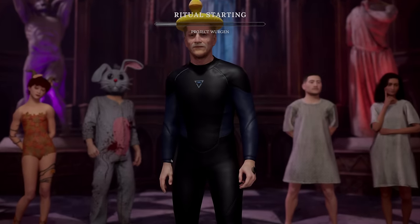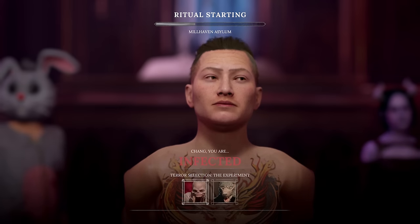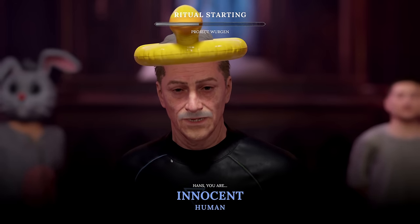Starting out with the basics and getting into a game, you'll be presented with one of three teams: Innocent, Infected, or Cursed, with you being able to choose either your terror type on the infected side or your specific role on the cursed side. Innocents do not get a choice.